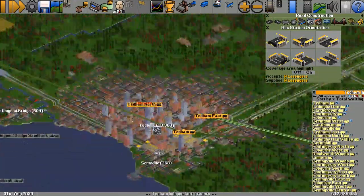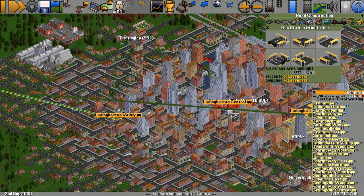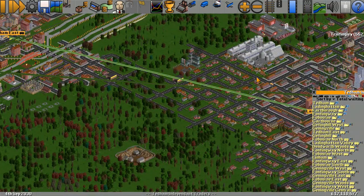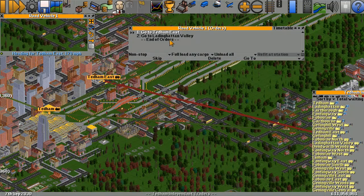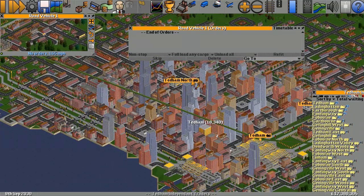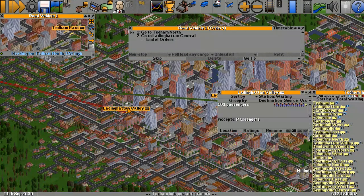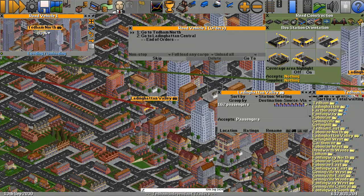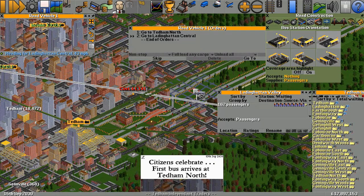Let's put one right in the middle of town, and another right in the middle of town over here as well. We're going to change its orders — going from Tedum North to Ladding Hatton Central. We'll delete the old stations using the remove tool so it doesn't remove the road. We'll do the same with Tedum East — that was a nice experiment.